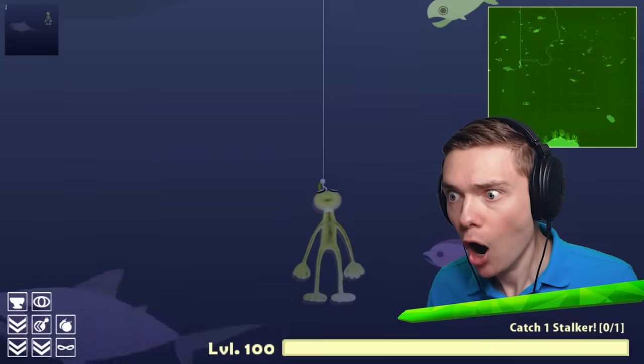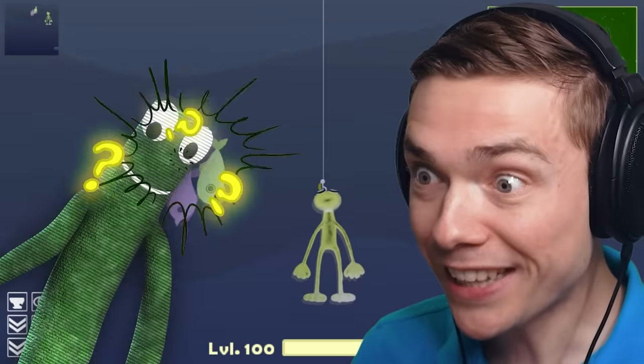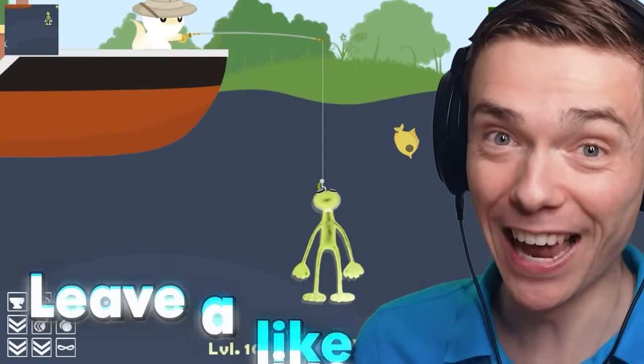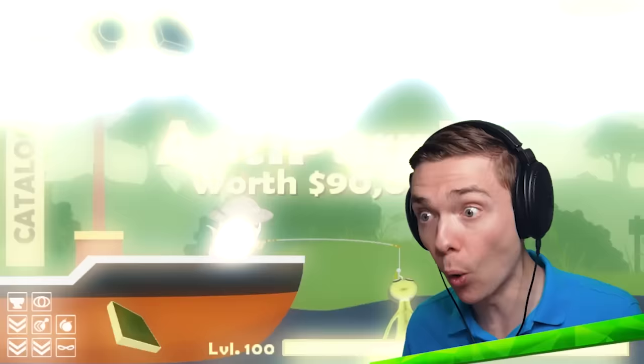Whoa, wait, who is that? It's a Rainbow Friends fish. I think that's green. There's only one way to find out, and that's to reel him in, of course. Guys, leave a like on the video. This is so exciting. And it's purple, but he's anti!